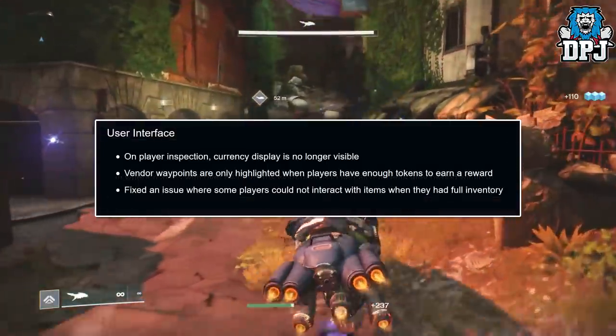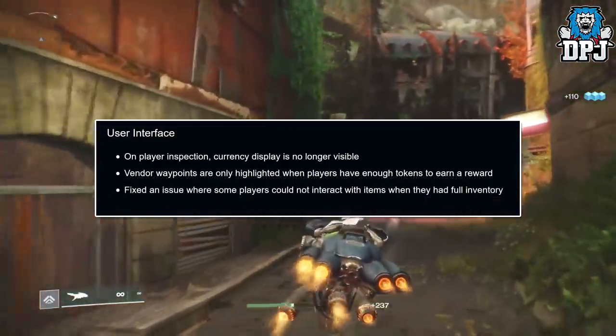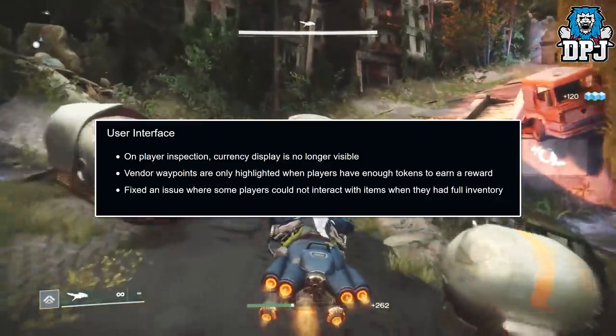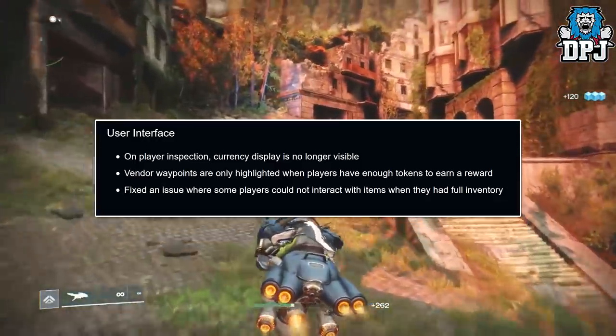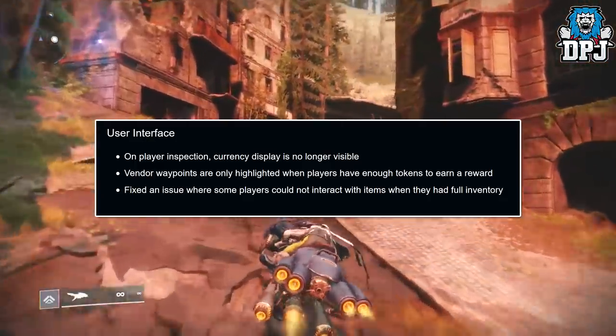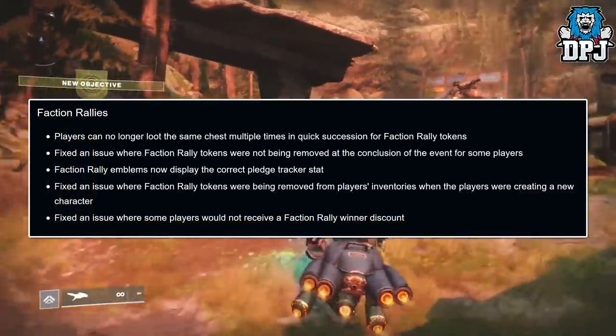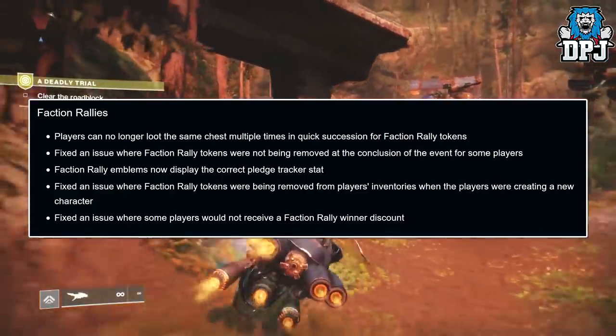User interface updates: currency display is no longer visible on player inspection. Vendor waypoints are only highlighted when players have enough tokens to earn a reward. Fixed an issue where some players could not interact with items when they had a full inventory.